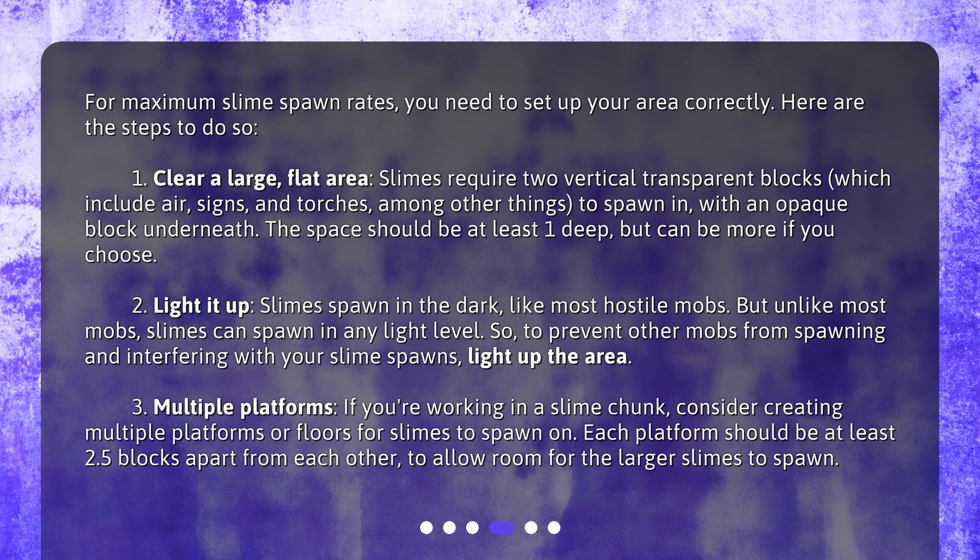Step 2: Light it up. Slimes spawn in the dark like most hostile mobs, but unlike most mobs, slimes can spawn in any light level. So, to prevent other mobs from spawning and interfering with your slime spawns, light up the area.